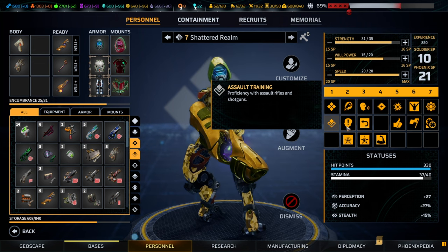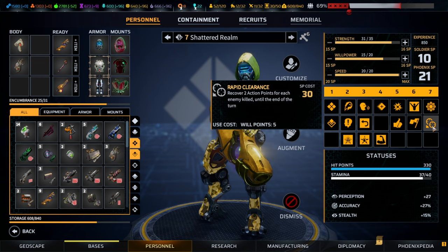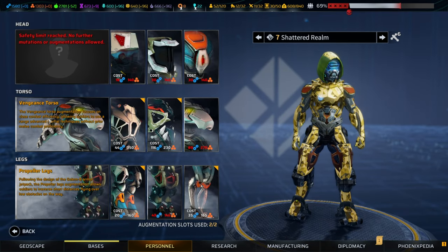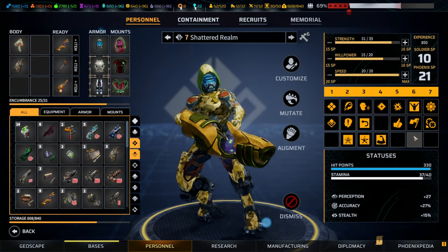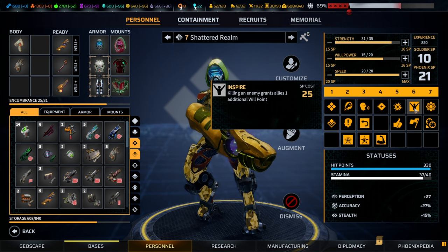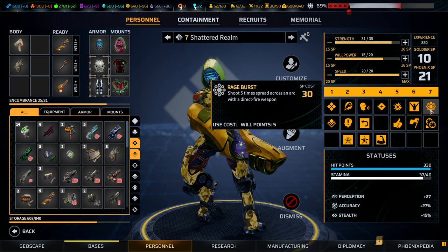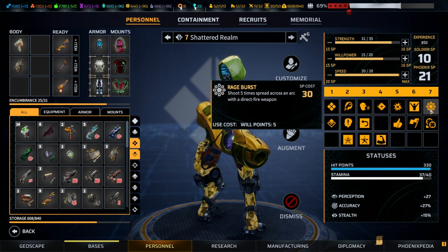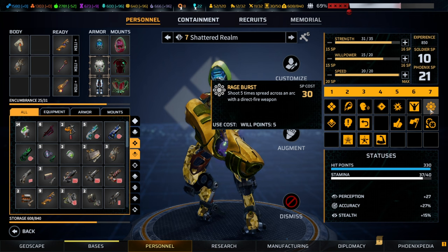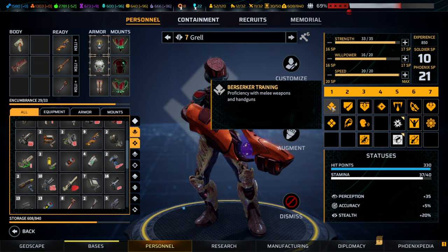War cry allows you to defend bases without problem and just keep shouting enemies down. Brawler increases melee damage and, combined with assault training and rapid clearance, allows you to deal massive melee damage and regain action points. You can optimize that further with the strongman innate trait and an augment called vengeance torso, which reduces melee attacks to one AP — making it possible to clear entire maps. I also like inspire, which gains one will point for every enemy killed.